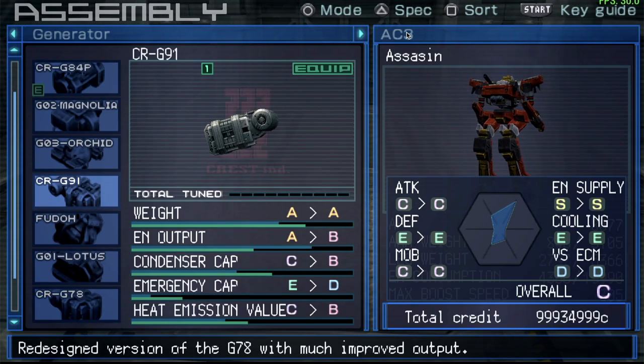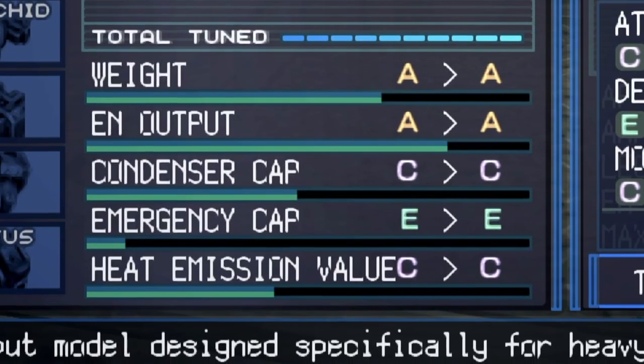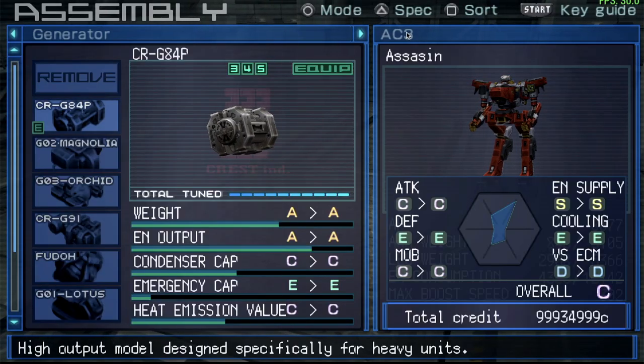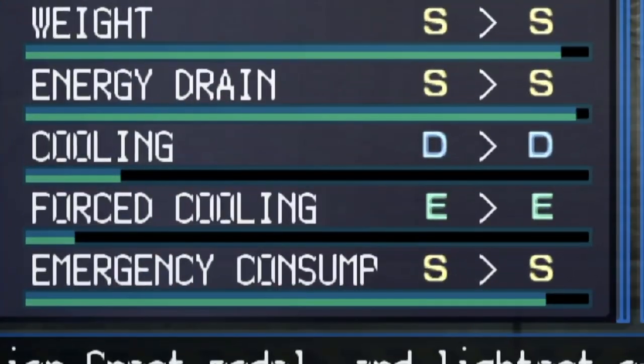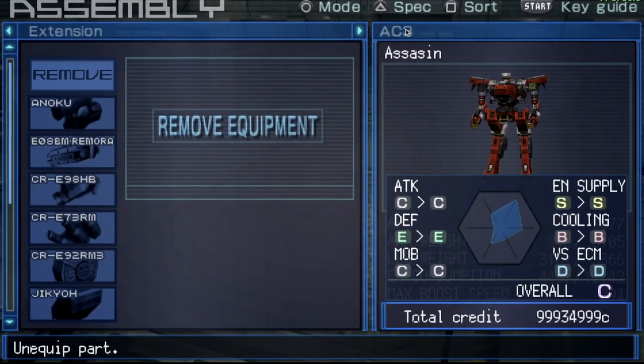The G84 is the best generator — fairly lightweight with great output, though we miss out on condenser capacity, but that won't be an issue. Next is the radiator, which is all about cooling. The basic one has the best stats but the cooling is horrible. We're not going to use any internal weapons for the time being.